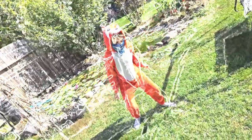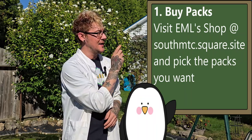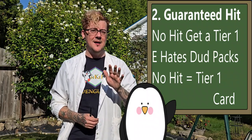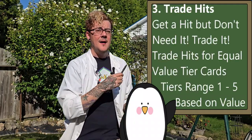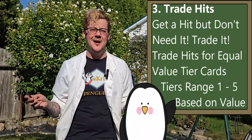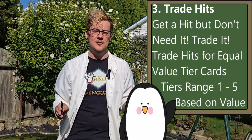Here's how it works. Number one: you buy packs from South Miami Toys and Collectibles — there will be a link in the description. Number two: he hates dud packs, so if you get no hit, you get a tier one card. There are five tiers of cards based off card value. Number three: if you get something and you don't need it — say you already have that shiny Charizard — you can trade it. If that card is worth a tier five, you can trade it for an equal value card from one of the tiers.